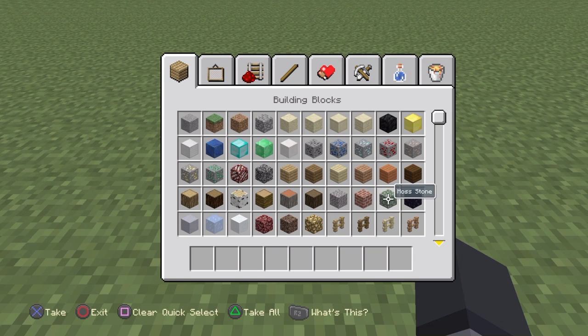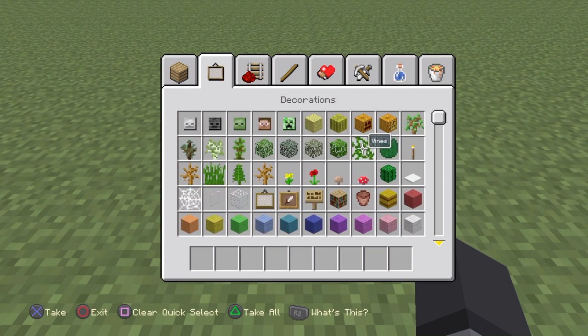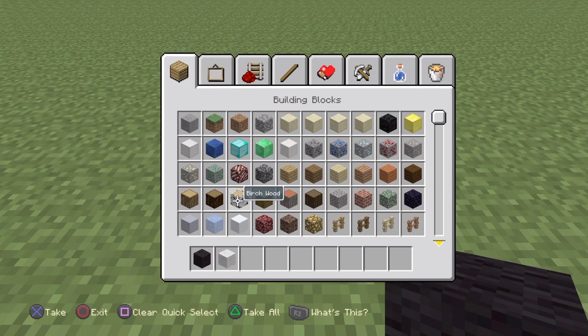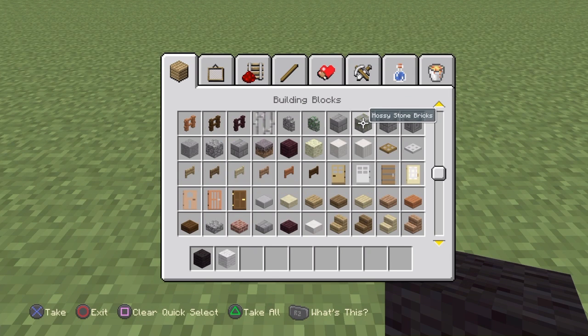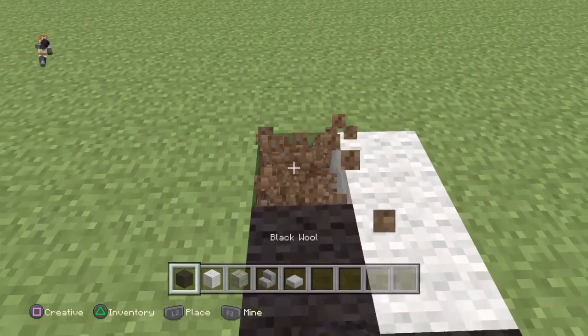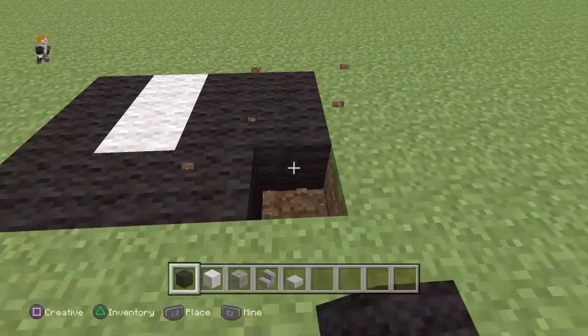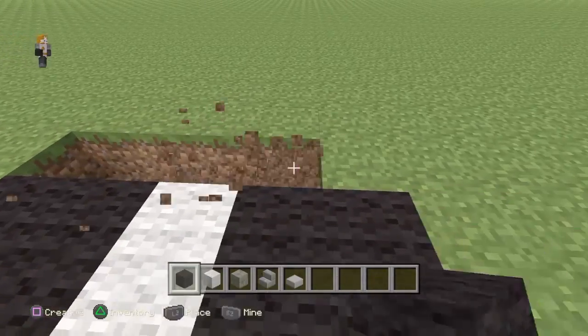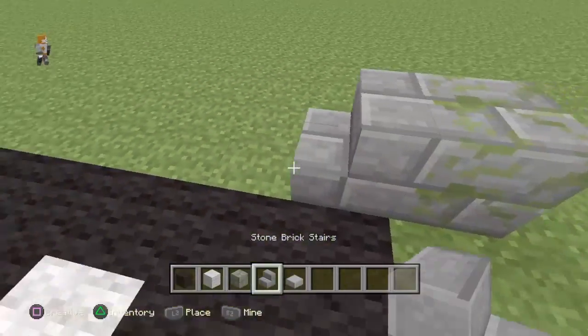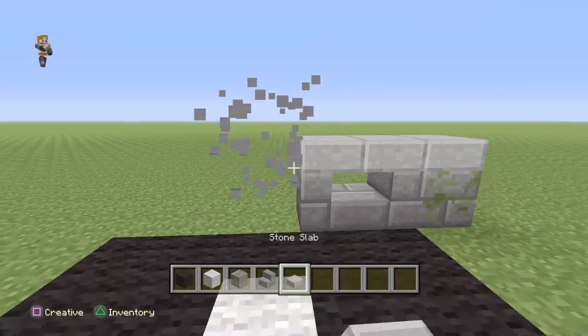We're going to build the road first. Get some black wool — we'll use black wool for this. You're also going to need some stone, stairs, and slabs. Just build like this. We're going to do ten blocks that way so it'll be a bit of a walk. We'll make it creepier in the end — it's not going to look that creepy at the beginning.